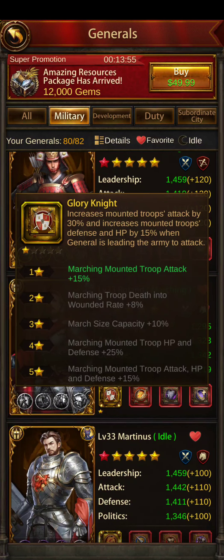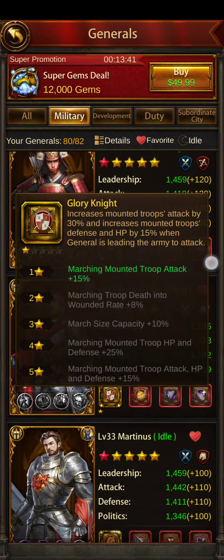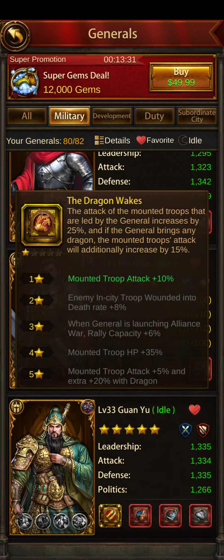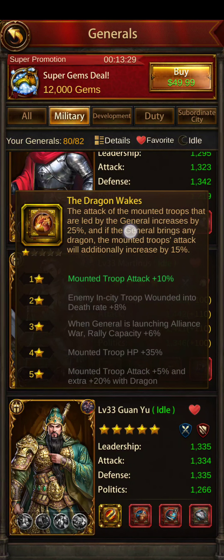Roland — he's a mounted general. Mounted troops attack by 30%, mounted troops defense HP by 15%. That's really good, but he only works when you're leading the army to attack. I couldn't put him on my wall; it just wouldn't activate. Martinez is also a mounted general.